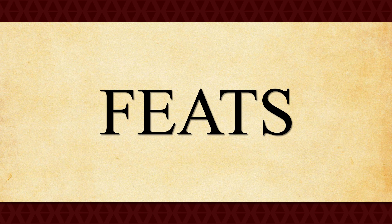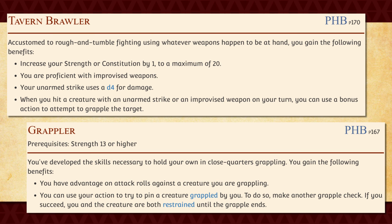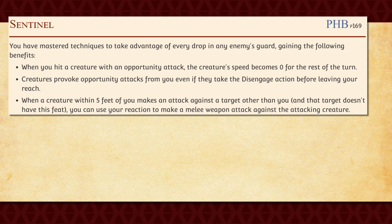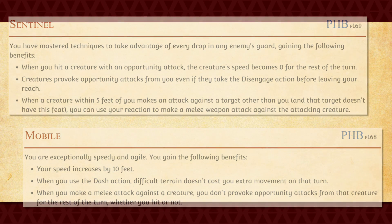Now, as for feats, I could see both Tavern Brawler and Grappler being pretty fun, as one will allow you to attack and grapple at the same time, while the other will allow you to pummel your grappled targets with advantage. Aside from that, maybe Sentinel if you want to lock down people around you, and if that playstyle doesn't really interest you, maybe Mobile, as that will give you a lot more mobility as well as a free escape option from any creature that you've attacked on your turn.